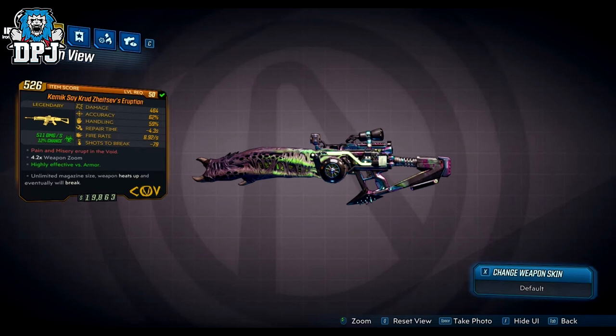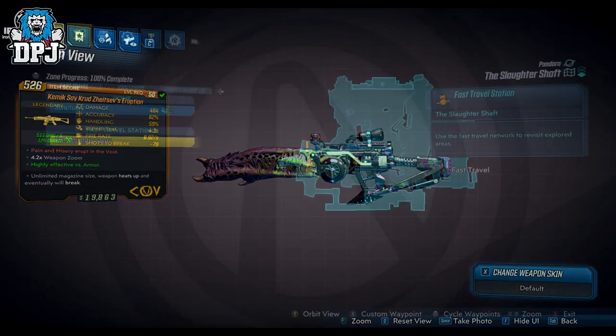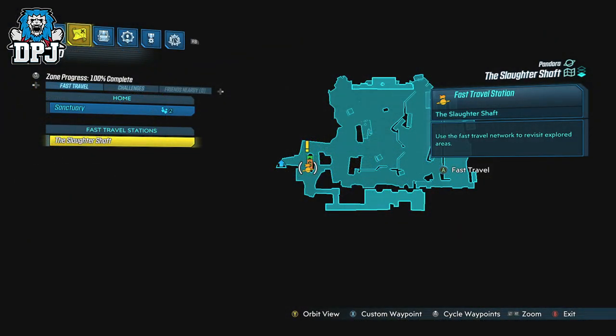Next up we have a weapon which I do believe is the best of the bunch today, and that is the Zaitsev's Eruption. This is a weapon which I've seen two sources confirm drops from Mr. Titan within the Slaughterstar Shaft, who spawns in after a few rounds.